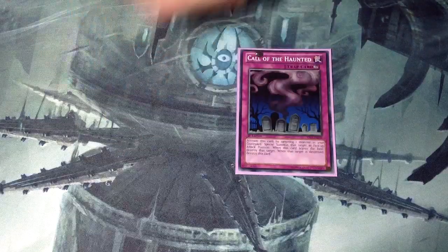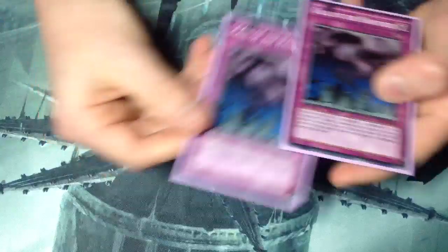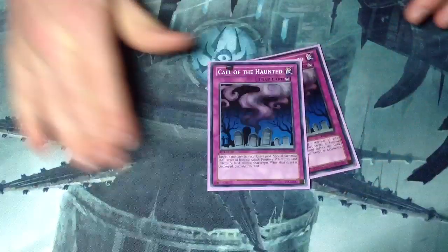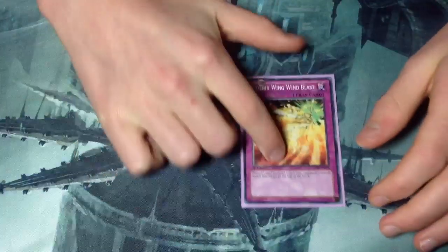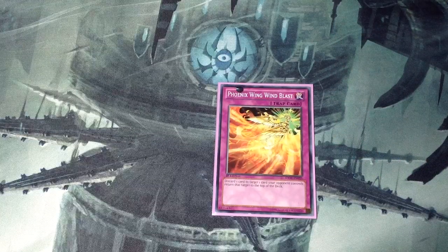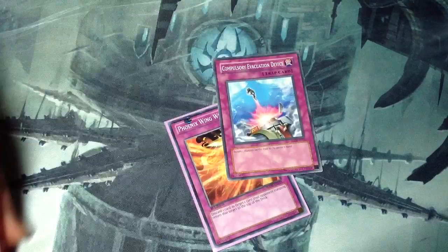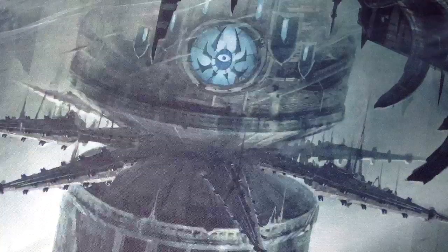And then I play 2 Call of the Haunted. I've found Call of the Haunted to be almost a staple in agents — just Hyperion, Christia, BLS, making extra Xyz with Venuses and extra Synchros with Earth. It's a pretty good standard. And then one Phoenix Wing Wind Blast, because occasionally you have dead Christias or dead Crabounce in your hand and you can pitch them to call back a Christia. I'm deciding between Compulse, Trap Stun, or Wing Blast, but I think Wing Blast will do pretty good.